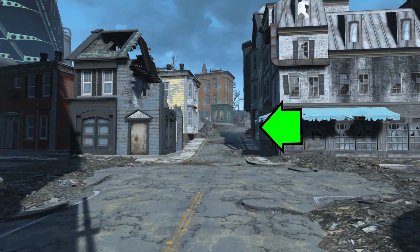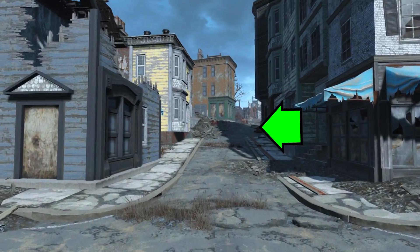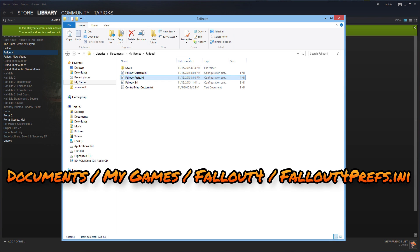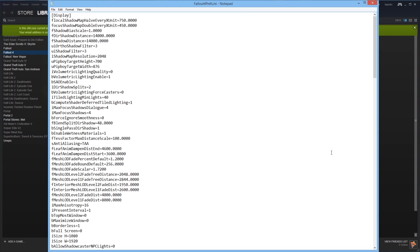In a similar fashion, we can see the shadow being drawn along the alleyway as we move along it. Taking a look at our Fallout 4 Prefs file, which is located in your Documents folder within My Games and Fallout 4, we can look at a couple of values called fdir shadow distance and f shadow distance. When set to high, both of these are at 1,400, and when set to medium, these drop all the way down to 3,000, which is a significant drop.